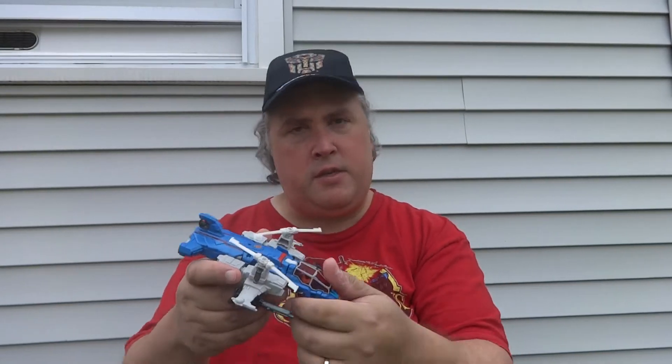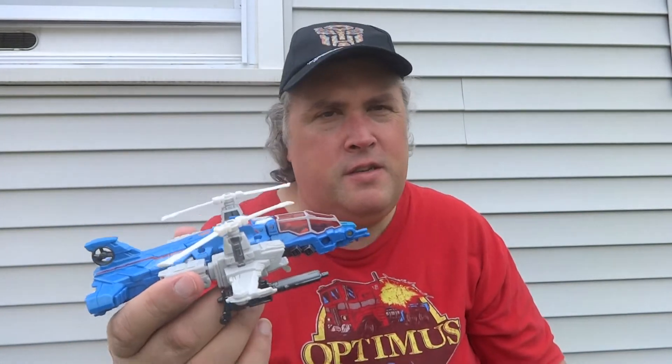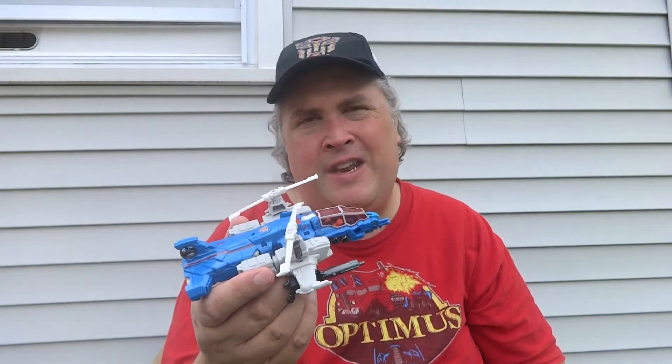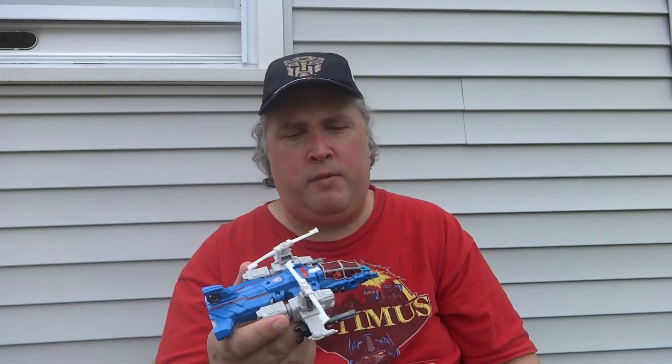He does come with some accessories, as you would expect. First are the two guns that also become his landing gear, and that goes along with the pop-out landing gear he's got on the bottom, which is nice. It's always nice when they include pop-out landing gear. But when I see it nowadays, I remember a time when the pop-out landing gear actually had rolling wheels. I can't remember the last time I bought a figure that had rolling wheels landing gear — it must have been at least 10 years ago.